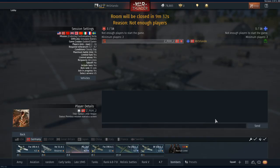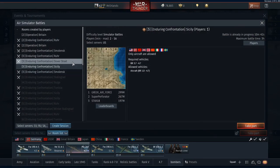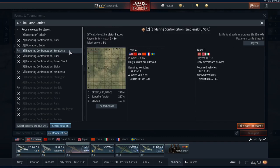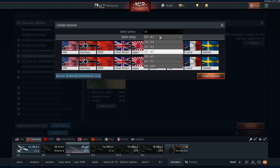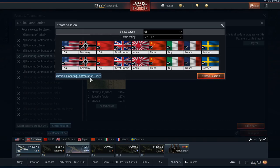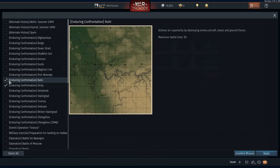Right here I have gone to Simulator Battles. You choose Simulator Battles in your drop-down menu where it says Arcade, Realistic. You choose Simulator Battles, and you go in there and you should see a list of sessions. You want to look for two maps — it should say in the parentheses 'Enduring Confrontation,' and it should be on Rur or Sicily. If you can't find one that's already made, you click Create a Session and you can choose Sicily or Rur. It's really personal preference. I prefer Sicily.